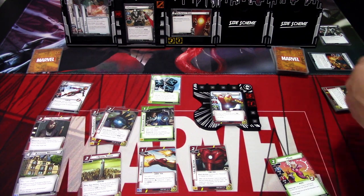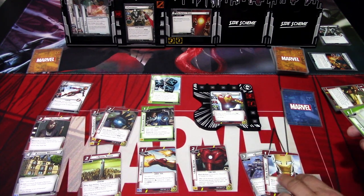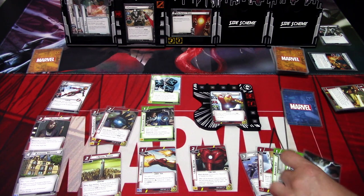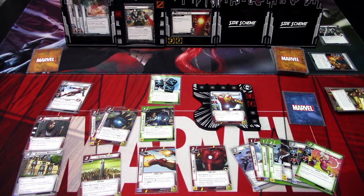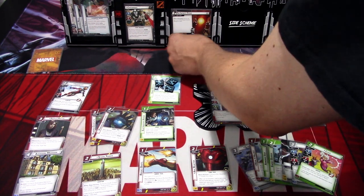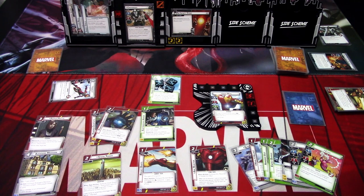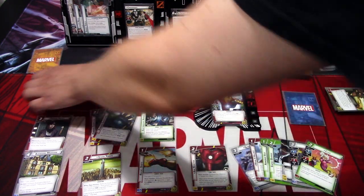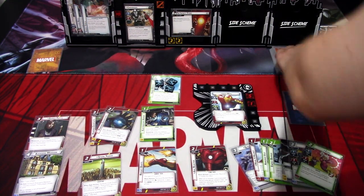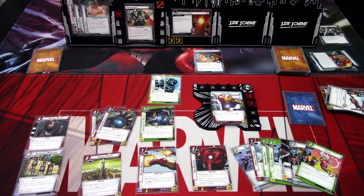Draw back up to seven. We get Queen Carrier, Mark Five Helmet, Armored Vest, Energy Barrier, Energy Cosmo, and we still have Clea — stabilizing pretty well. We add one threat to the main scheme. Crossbones attacks and Iron Heart defends — with one damage already on her, three plus two is five, Iron Heart is defeated. Encounter card is another Flame Soldier — totally fine. That's the villain phase.